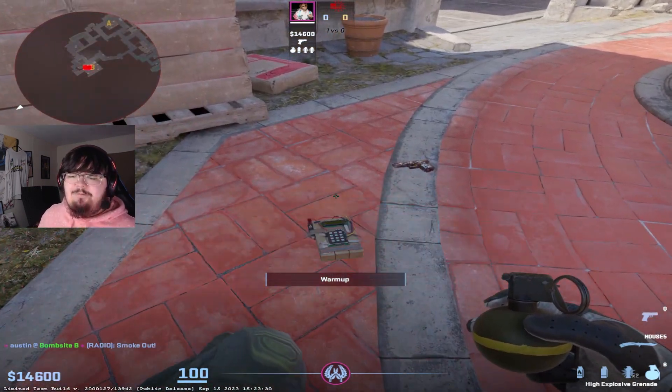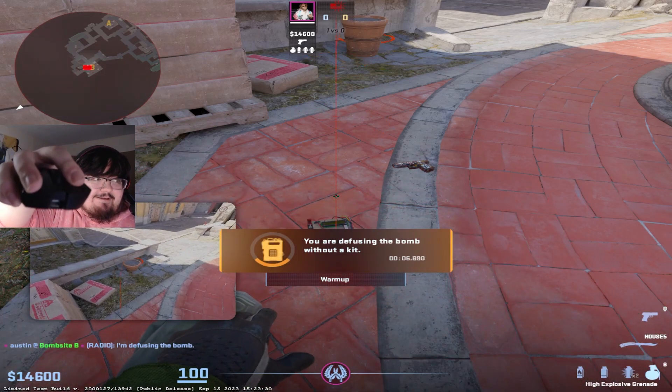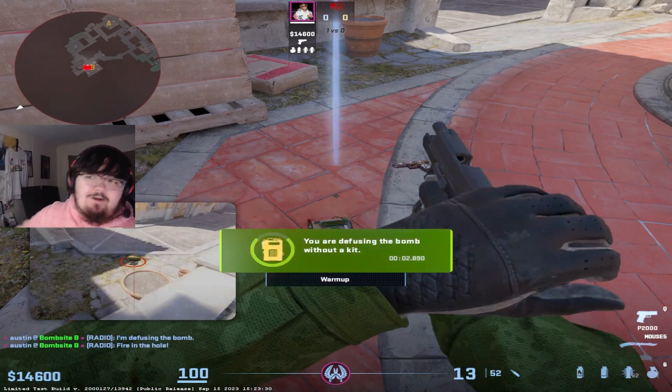All you're going to do is get on the bomb like you would before and hold right-click. Once you're holding right-click, also hold left-click, then let go of right-click — and now you can throw a left-click grenade while you're on top of the bomb.